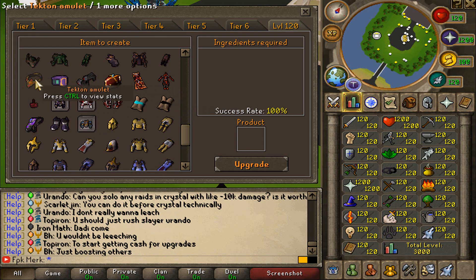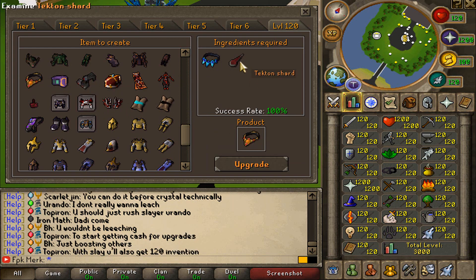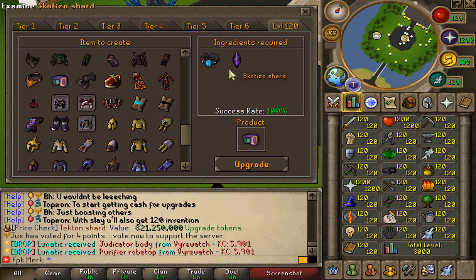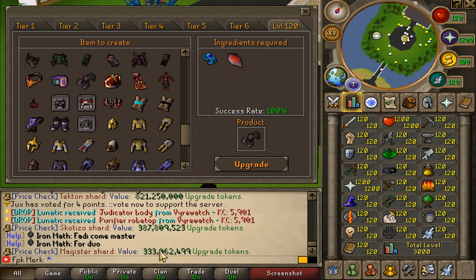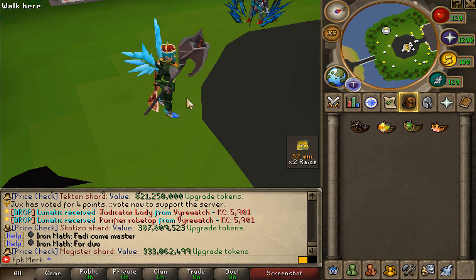Let me show you guys why. With the Dekton Shard, for example, you can make the Dekton Amulet, and the market value for the Dekton Shard is 821 mil cash. Then also the Scottizio Ring — the Scottizio Shard market value is 387 mil. And then the Magister Shard, market value 333 mil. So guys, these shards sell for a lot of money.